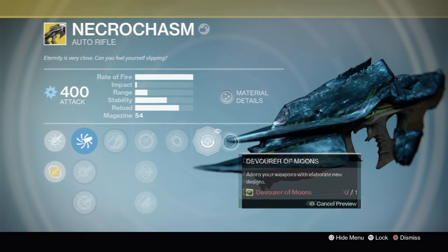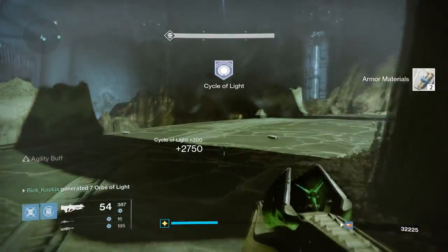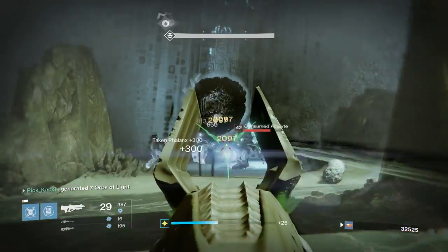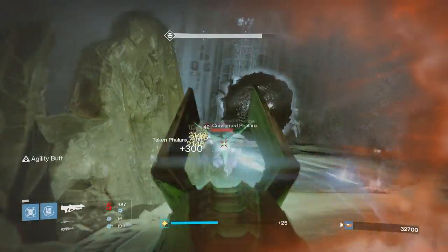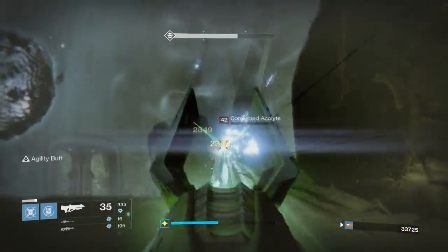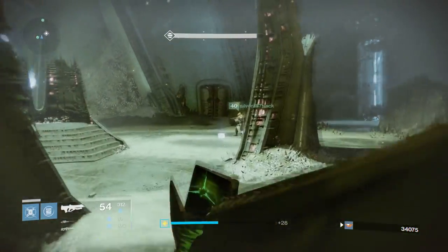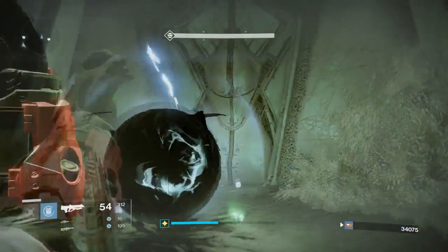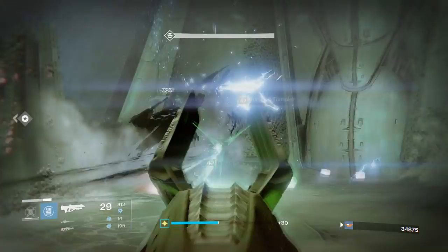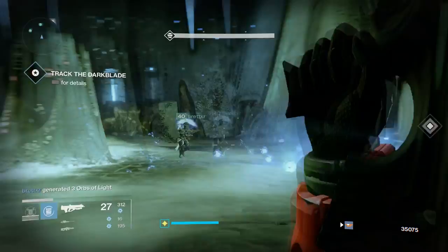As for the weapon itself, the Necrochasm is an arc fast-firing auto rifle with a unique exotic perk: kills cause enemies to explode like a Cursed Thrall, damaging nearby enemies. It's pretty good for ad clearing. This week there is arc burn in the strike playlist, so it's a great time to try out this weapon — though don't expect it to be making waves in competitive PvP.